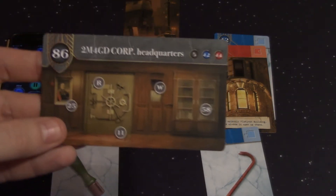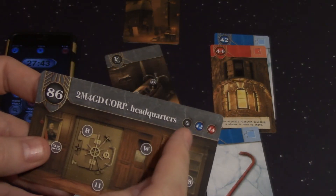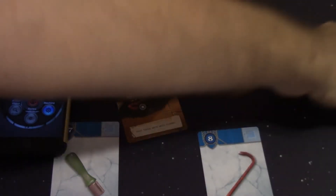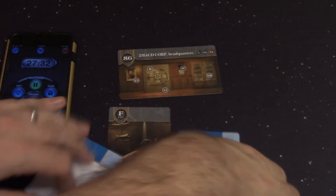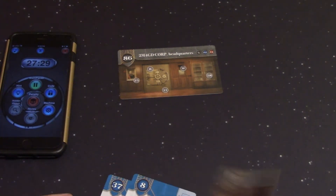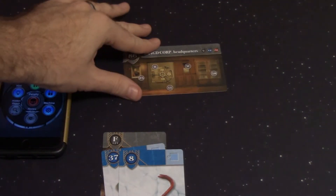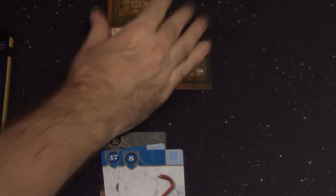The 2M4GD Corp Headquarters. This is going to instruct us to get rid of cards 5, 42, and 44 — so I'll set those aside along with the Fifth Avenue setting. Now we are inside the headquarters. We'll keep our tools in our tool bag. The headquarters building has a 25, an 11, a W, an R, and a 58. I'm going to start pulling these out one by one.